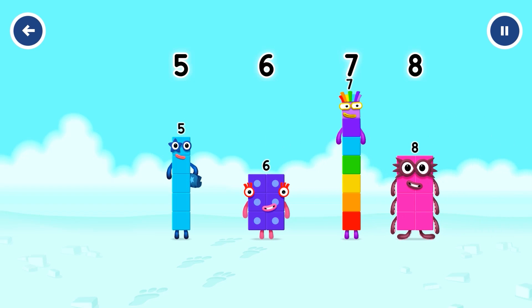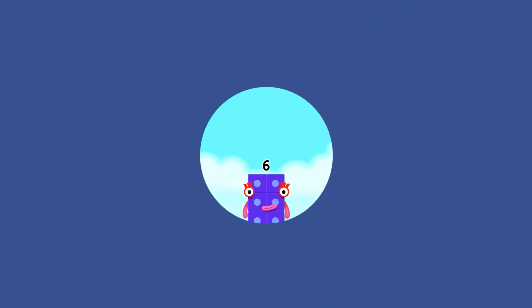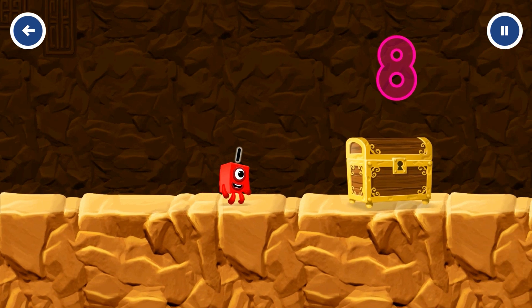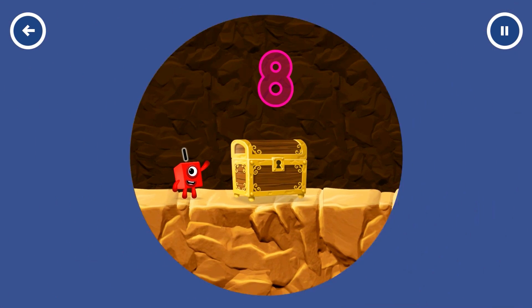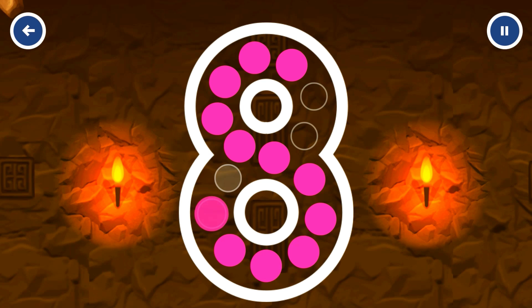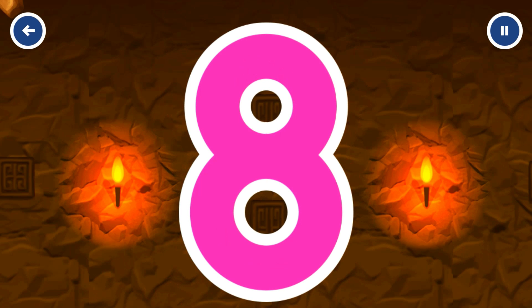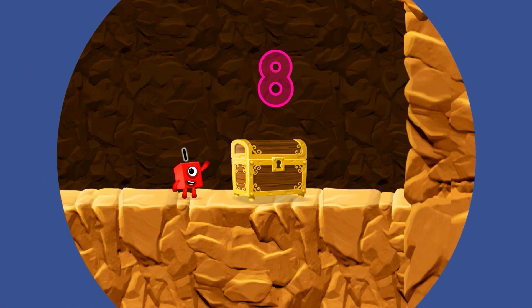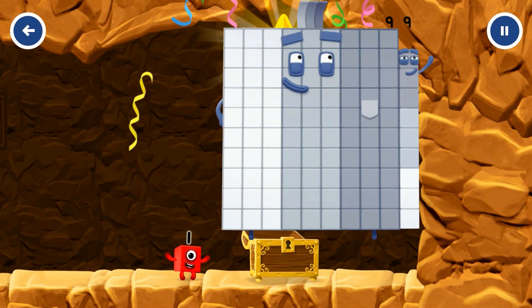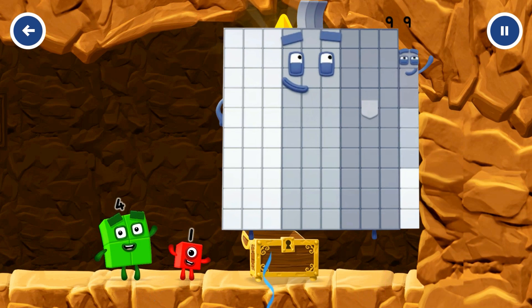Well done! Five, six, seven, eight. Come and get me! Can you open the treasure chest by tracing the number? Eight. Correct! It's number block 99. Number 99. Nine, nine. Thank you.